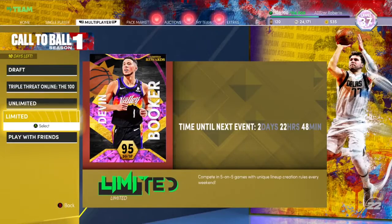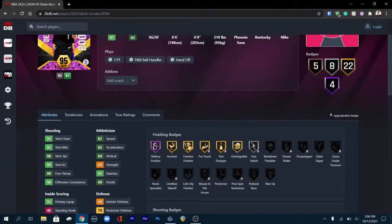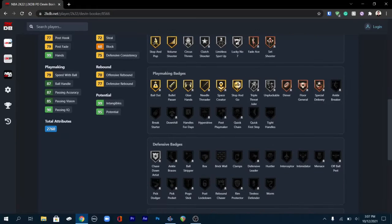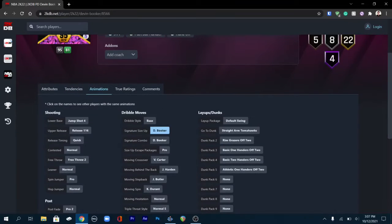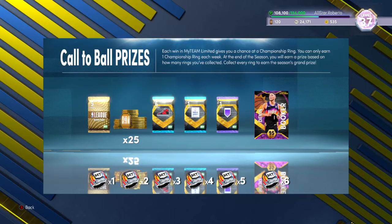Keep an eye on Limited — if you've been keeping up with your rings every single week, you will get Pink Diamond Devin Booker. Right now he's not the greatest pink diamond defensively, but you never know. In NBA 2K21, limited cards got juiced before they came out, so you never know what 2K will do. If you're on track with your rings, go for Devin Booker. If not, you can also get a hall of fame badge at five rings, which can be equally as good.